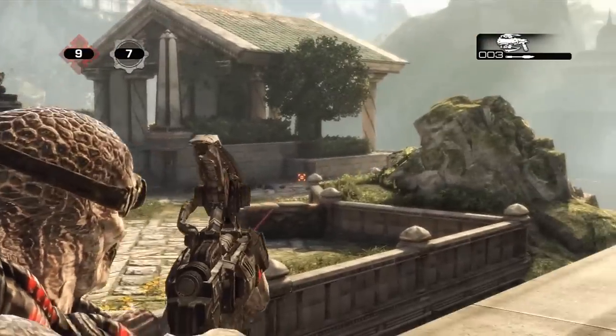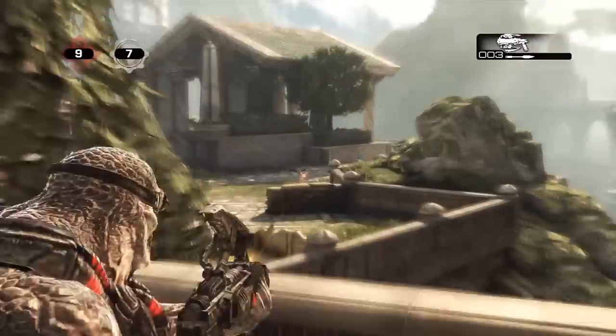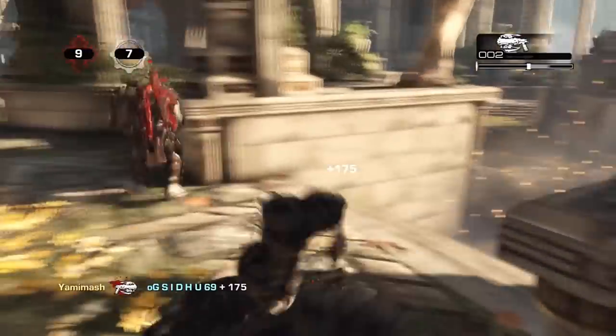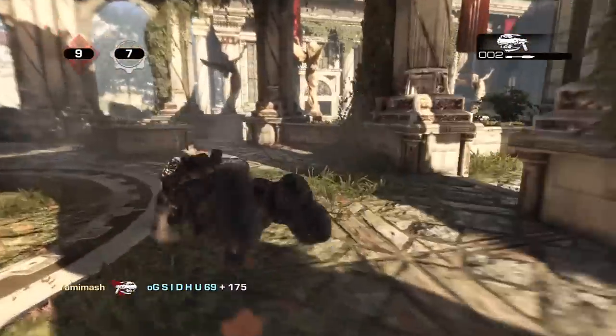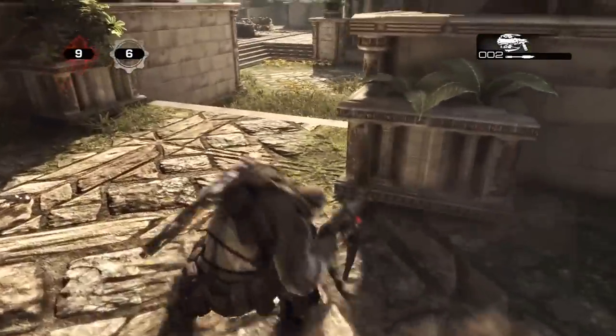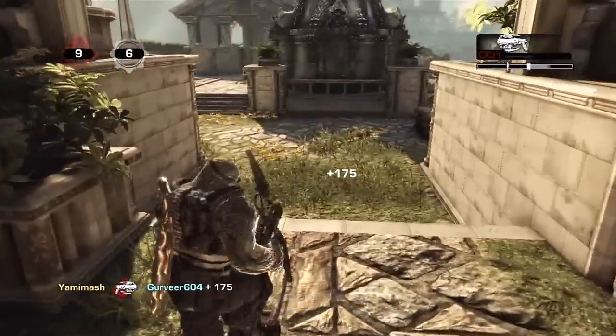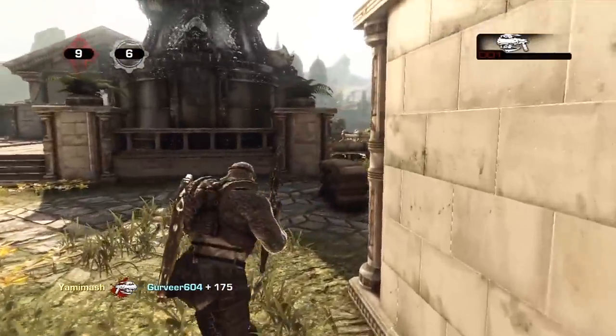Other weapons on this map: you have the Digger on the left hand side from Locust spawn, and on the right side from COG spawn. That was a lucky stick and I think that swaps with the Boomshot the next round. Then you have Bolt-oks on each side and in the middle you have frag grenades, so it's a pretty good weapon selection.